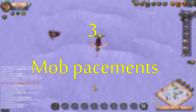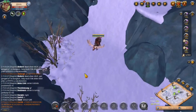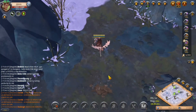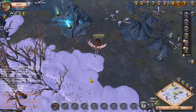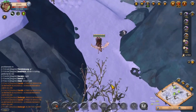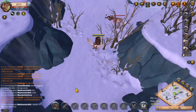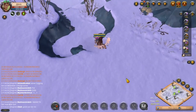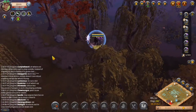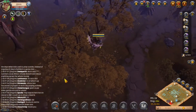Number three: mob placements make no sense. In Albion, most overworld mob placement feels really random, as if they are placed there just because someone felt like it, and not because they belong there. While it's not much of a problem for resource mobs — only being an issue when carnivorous animals are placed next to herbivores — for other hostile mobs their placement is completely random. They are not placed to protect anything or placed in any structures that might belong to them; instead they are placed just to be a nuisance to people gathering or traveling.